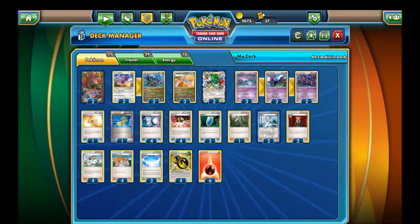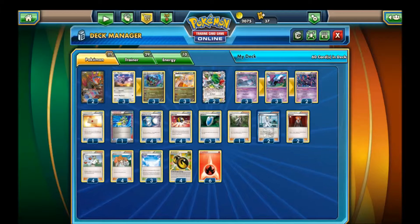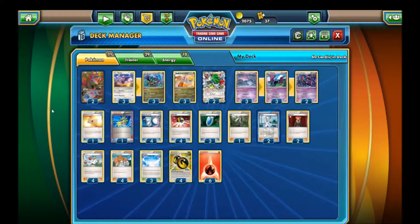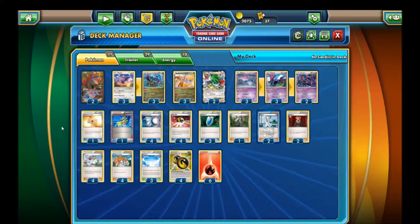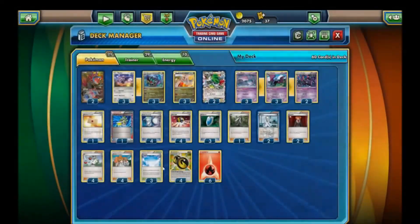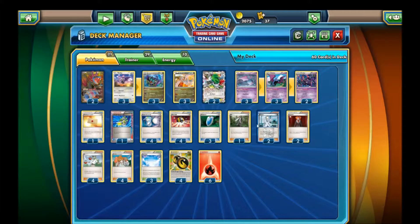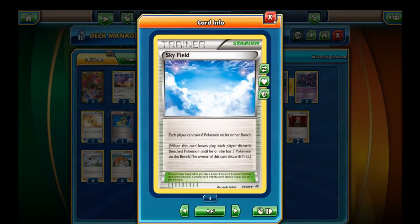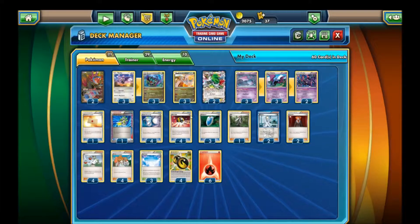We also play Neuvern with echolocation — the main idea is echolocation. If any damage is done to Spokumen by attacks from a coin flip of heads, prevent that damage, and you do 30 to everything. And Crobat with Surprise Bite, and Sneaky Bite with Golbat. So the whole entire idea of this deck is just to spread damage everywhere and just have fun with that. That's why I call it Crazy Bats.